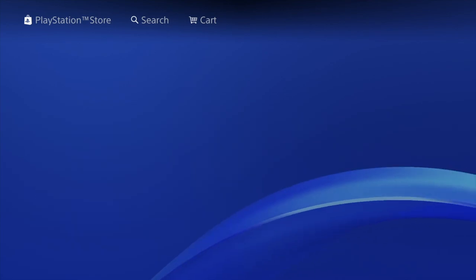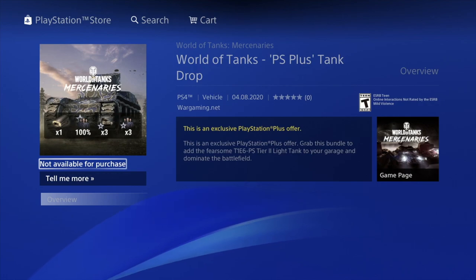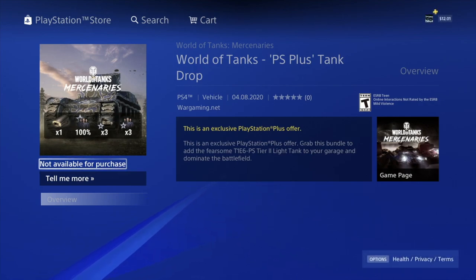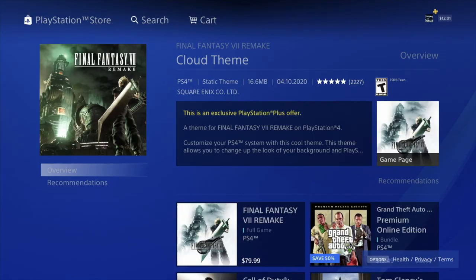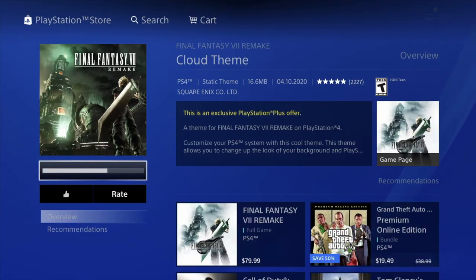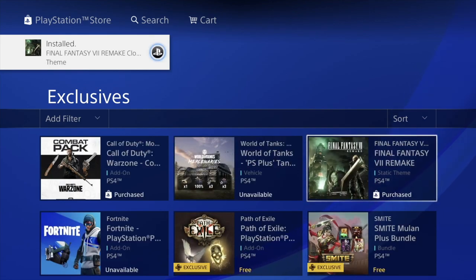We have this one as well, so you can go right into it and hit download. This is the exact message I told you guys about — when it says 'not available for purchase,' that's okay, we can just verify it later on. Now we're gonna do the same thing with Final Fantasy — download it. This one's actually downloaded already, which is good. It's a cloud theme, a little different than the others.